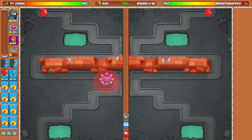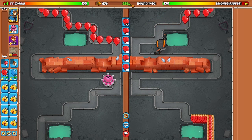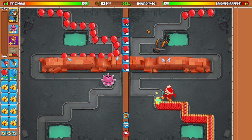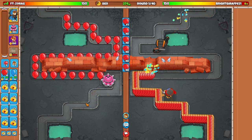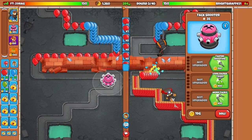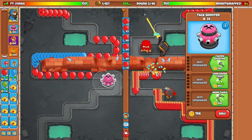For the first several rounds of any Bloons game, your main focus is going to be to increase this number here — that is your eco, and it is the amount of money that we are going to be getting every 6 seconds. Because we're in the early game in the first 1-9 rounds, we want to get our eco up as high as we can, while spending as little money on defense as we possibly can.